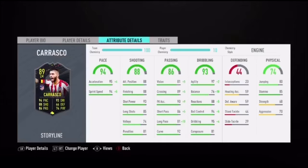The two main important shooting stats are shot power which is 93 and long shots which is 85. Carrasco also has the ability to get himself in good attacking positions and finish off chances, with 88 attacking positioning and 88 finishing.